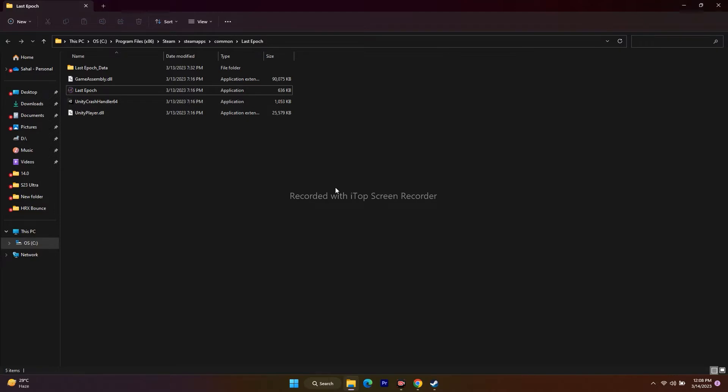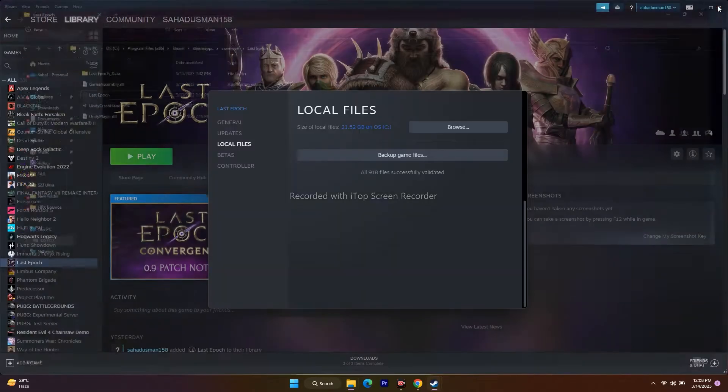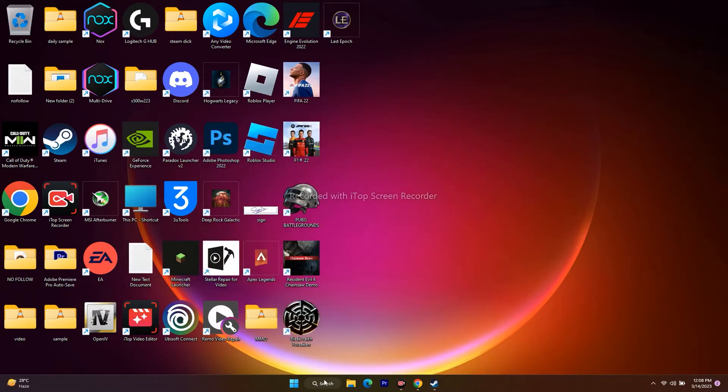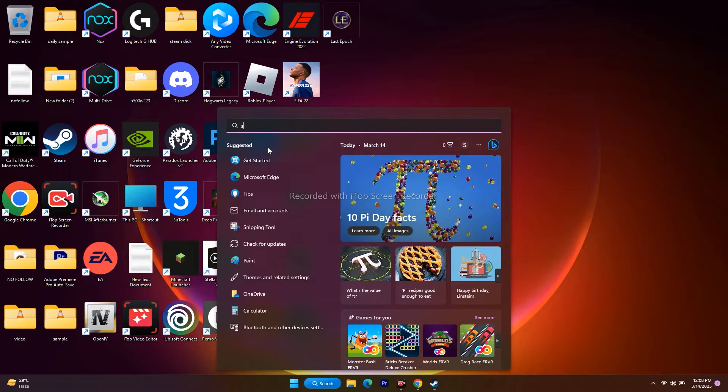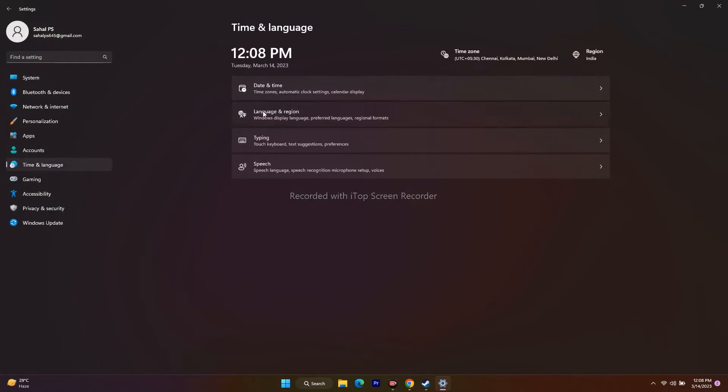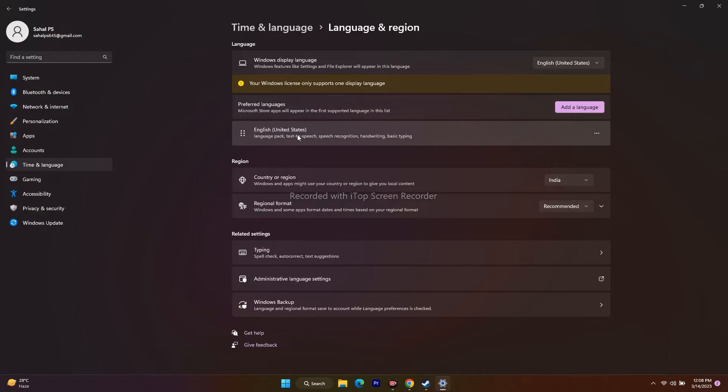The next step is to change the Windows language to English. Close everything and go to the search bar, open Settings, then go to Time and Language. From here, go to Language and Region. If you are using a native language like German, Arabic, or any other non-English language, it is very important to change the language to English.